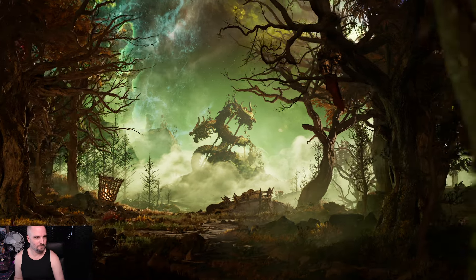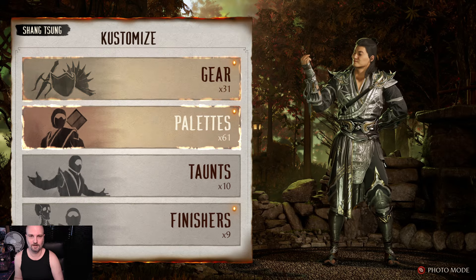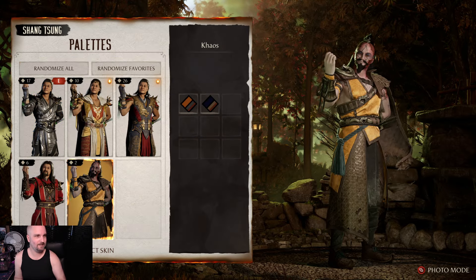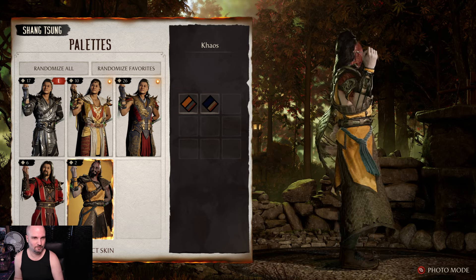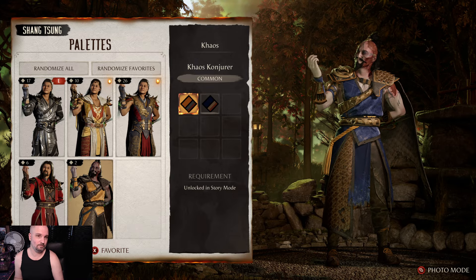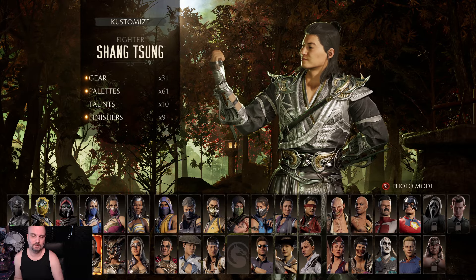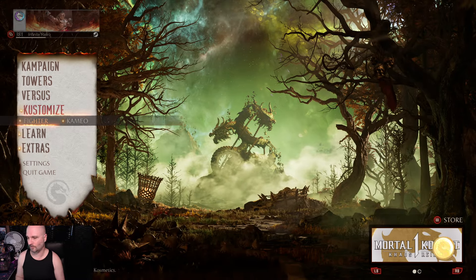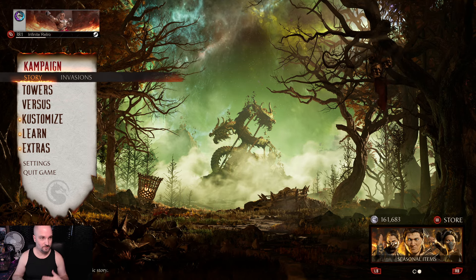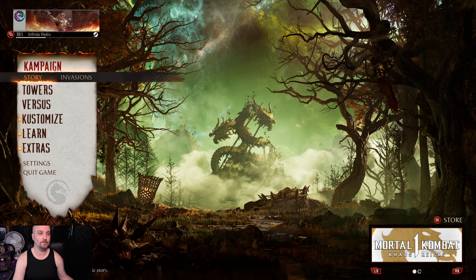There's a Shang Tsung skin that looks like an overlord from a bad kung fu movie — it's pretty crazy looking but I kind of like it. He's got facial hair and everything, looks like a real villain from an old kung fu film. They introduced a lot of skins unlockable by finishing the story, which gives you incentive to play through it.